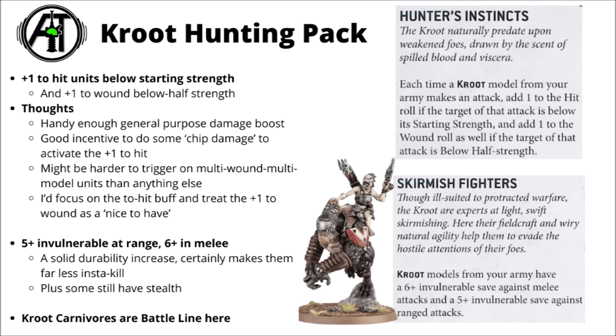In general it's going to trigger quite a lot as you make contact with the enemy — treat the plus one to hit as the main bit and the plus one to wound as a nice bonus on occasion. The defensive boost, Skirmish Fighters, gives a 5+ invulnerable save against ranged attacks and a 6+ against melee. This is a pretty spectacular rule to hand out to an army full of things with low saves — it does make Kroot Carnivores genuinely somewhat difficult to just gun off the table. They do have Stealth as well which means minus one to hit, and saving a good chunk of them with this as opposed to almost no save whatsoever is pretty nice. Kroot Carnivores being Battleline does make sense, they've got objective control 2 now and lots of support from stratagems.